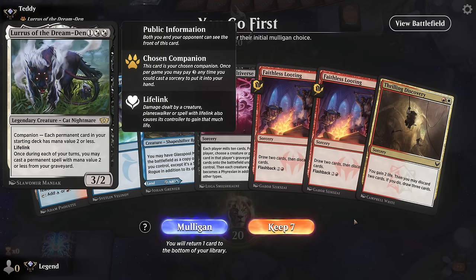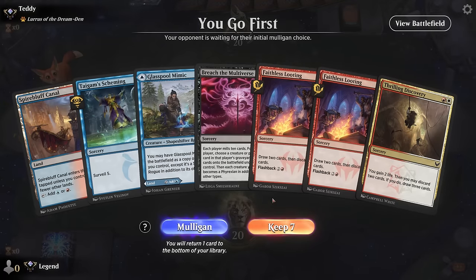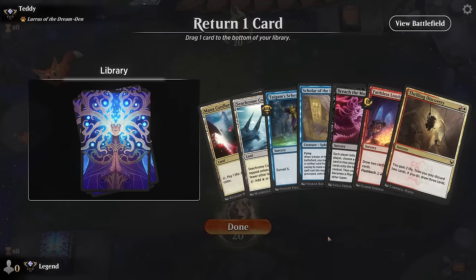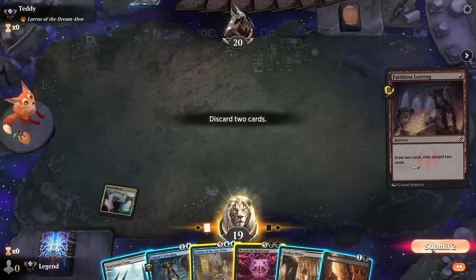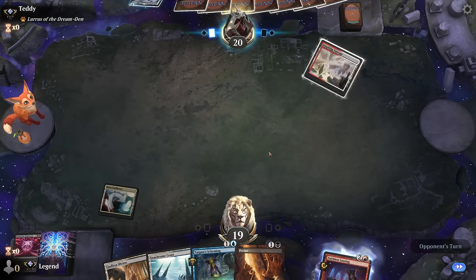We're on the play facing a deck with Lurrus as companion. Our hand is missing a couple of pieces - we could Scheming on two if we play tapped mimic, or Looting on one to look for white mana and some creatures to reanimate. After considering a mulligan, we keep this hand. We still need a reanimation effect, but at least now we have both Scholar and Breach. We discard Thrilling Discovery so we can Looting on turn one - it is card disadvantage, but if we find a Persist we may only need two lands.